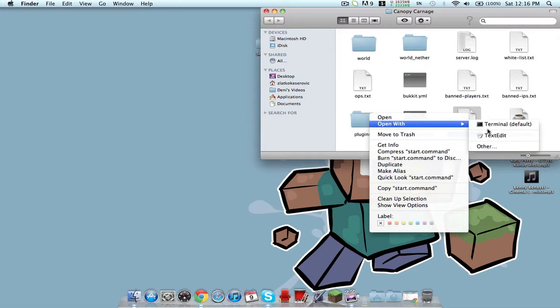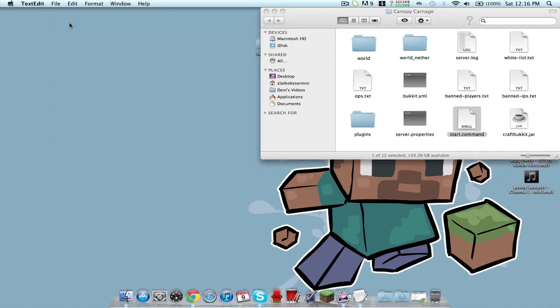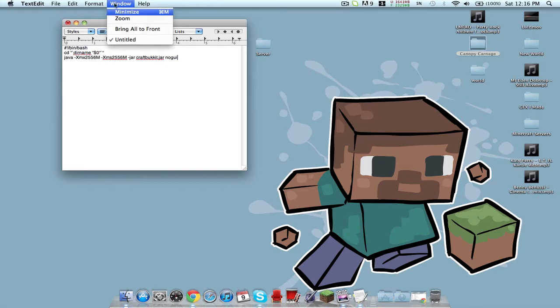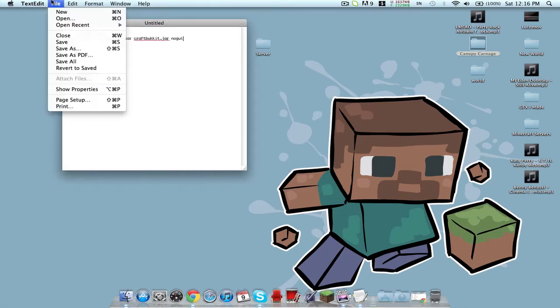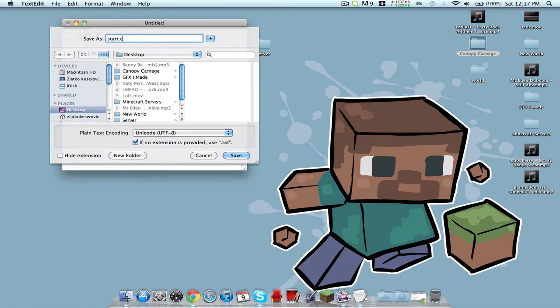Open the start script up with TextEdit — this is the code that's going to be in the description. If you want to use less RAM and you don't have 4 gigs, change both values to 1000. Just copy and paste that, open up TextEdit, paste it in, format it as plain text, then save it as start.command inside that new folder.